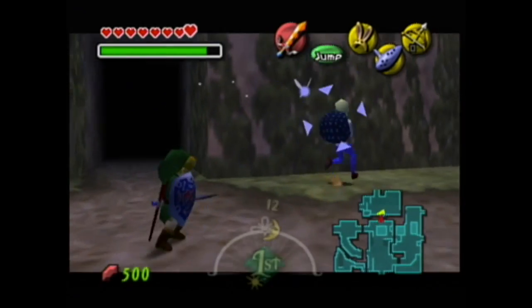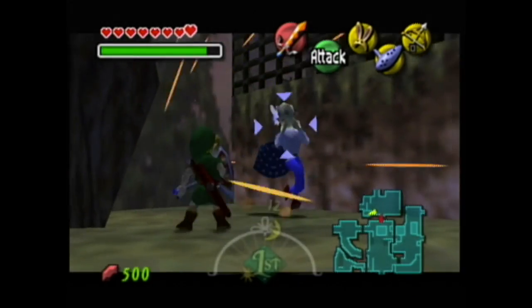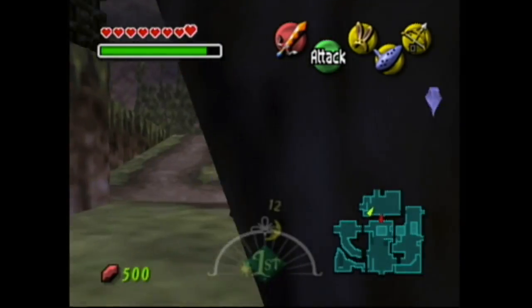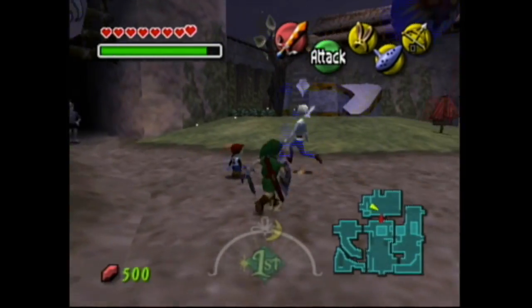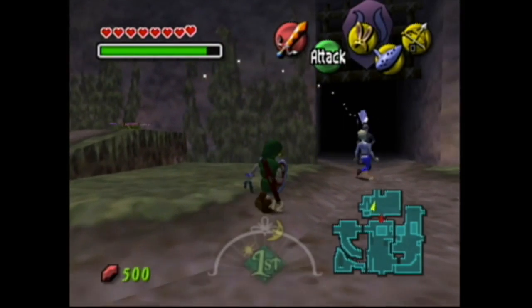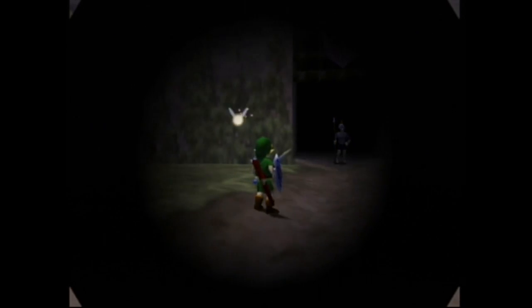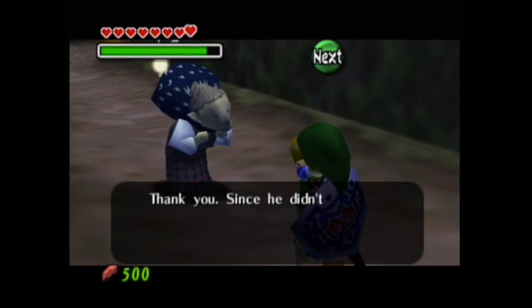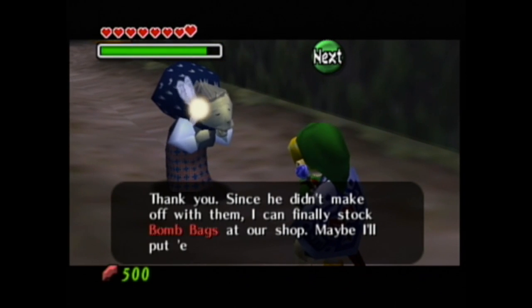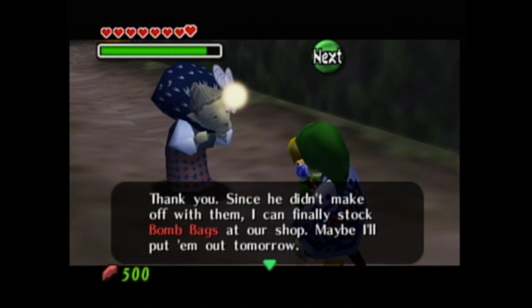You hit him once with your sword. Don't use arrows — if you use an arrow to try to get back the bombs, you'll actually just blow up all the bombs in the bomb bag and kill Sakon, and the bombs will be gone. Also, yeah, you actually kill Sakon. Like, he just disappears and he doesn't reappear ever again.